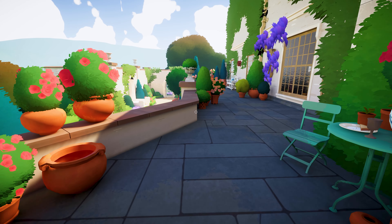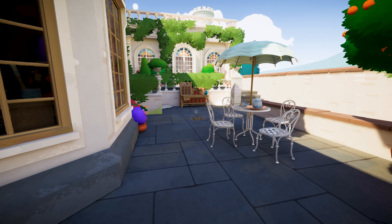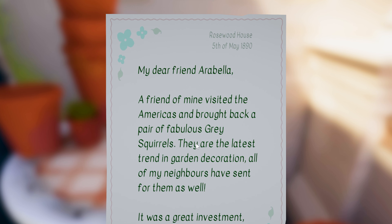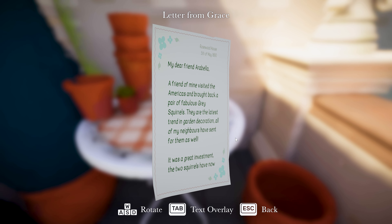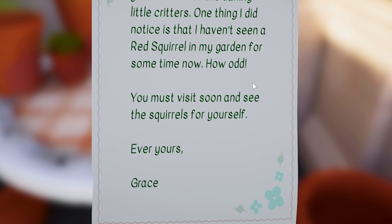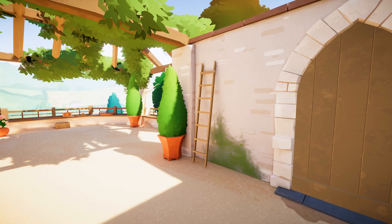No water didn't work. Let's find some clues. 'Flowering plants of Great Britain.' I can run faster using the shift key. There's the formal garden - you'll need a key. A letter: 'My friend visited the Americas and brought back a pair of fabulous gray squirrels - the latest trending garden decoration. The two squirrels have now started a big family. I haven't seen a red squirrel in my garden for some time. From Grace.' I think the gray squirrels chased off the red ones.